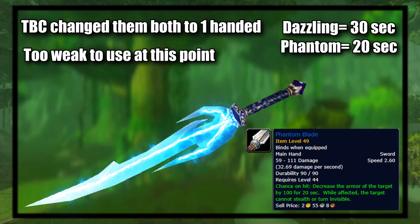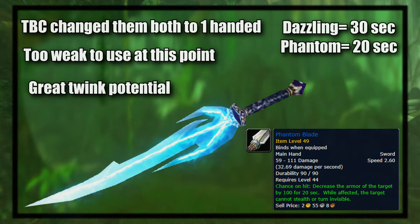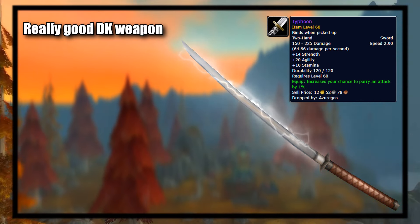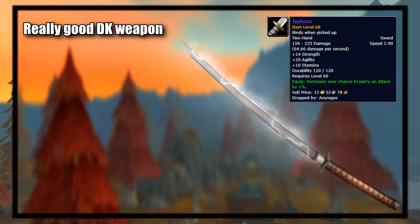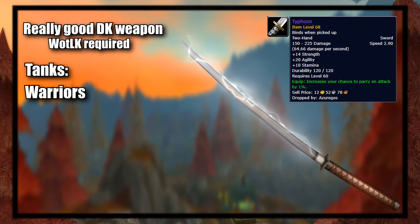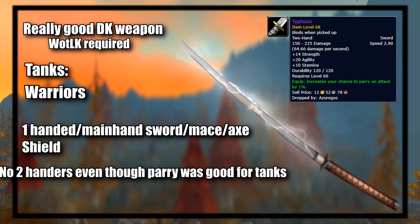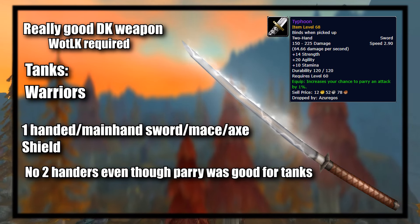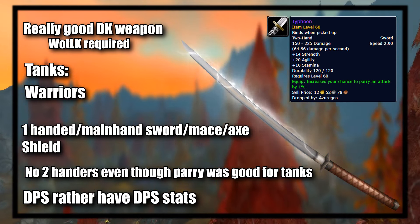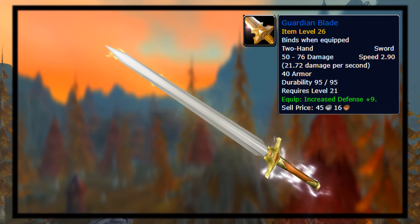At number nine we have Finkle's Skinner. This was a dagger that could be used as a skinning knife and was the most sought-after skinning knife in the game, giving plus 10 to your skinning level. Combined with the plus 5 skinning enchant, it allowed players to skin boss-level mobs like Onyxia, whose scales were needed to create the cloak required to complete Blackwing Lair. Later in Classic WoW they added the Zul'Gurub sword item the Zulian Slicer, which gave the same effect for classes who couldn't use daggers.